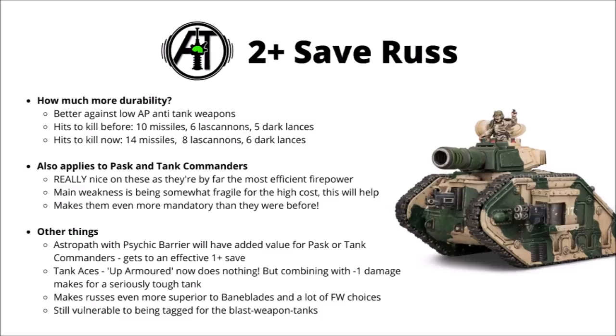The 2-plus armor does make one of the tank ace durability traits a bit worthless now. Up-Armored used to increase the save of Lehman Russes to 2-plus, now they get that on every single Russ. But having the 2-plus save and the minus 1 damage from the Master Mechanic trait could land you with a seriously tough tank commander. I feel like perhaps the value of the Lehman Russ tank ace traits has gone up a little bit now it's a bit more durable, though I still suspect that we're going to see most people running full payload Manticores. Lehman Russes, and particularly demolisher ones, were already kind of superior to Bane Blades and most Forge World choices, and getting a very decent buff puts them yet further ahead.